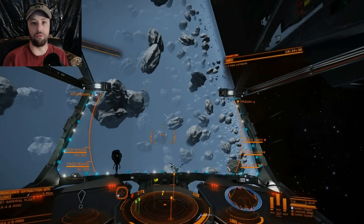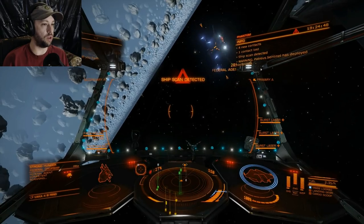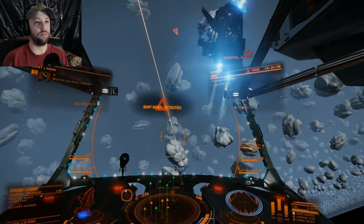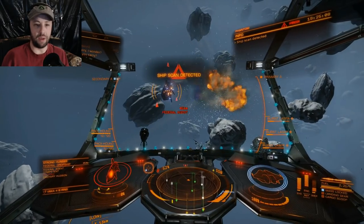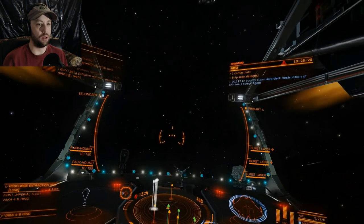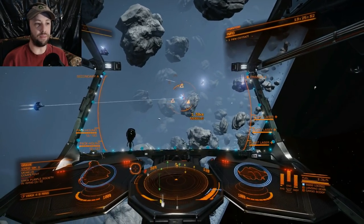Scan detected — you're not a bad guy. Let's see... this one right here — you are a Federal Dropship, and he is Competent, so he won't be too hard to kill. Somebody's already shooting at him so he won't last very long. I'm shooting three large weapons so my weapons bar drains very quickly. Usually unless I'm taking a lot of shield damage I keep everything in weapons to keep my distributor full.